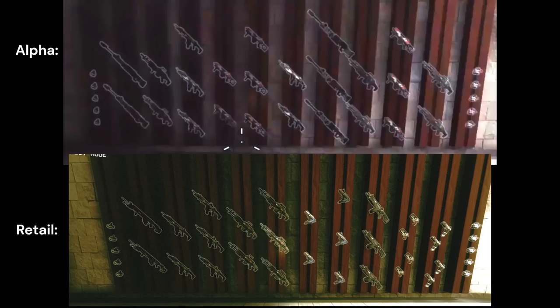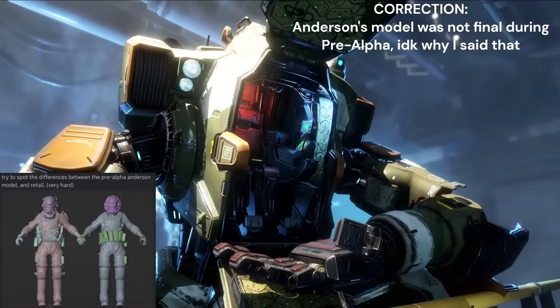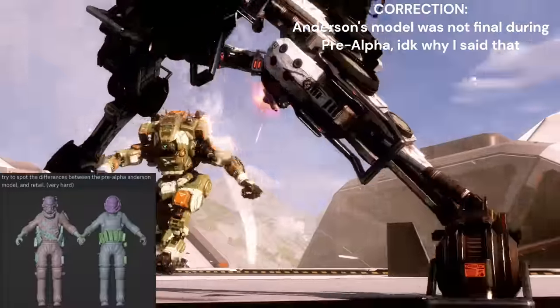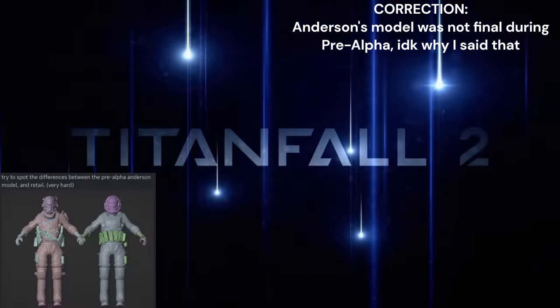The pre-alpha's gauntlet weapon selection is much different than retail's, most notably lacking the EV8 auto. The campaign trailer from the pre-alpha shows Elastomose and Anderson using Cooper's model as a placeholder, despite their models being finished by that time, meaning the clip was recorded at an even earlier stage of development.